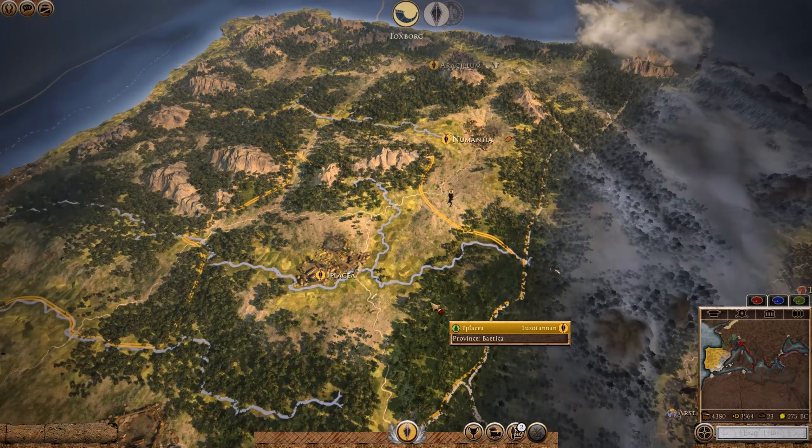A few turns later we are well into autumn and our army is almost ready. However we are going to need more armies, and Mastia has a couple of small Carthaginian armies, as does Gadir to the west. We begin recruiting a new army just west of Khartuba to launch an attack on Gadir. We want to do a beautiful one-two punch on the Carthaginians — hitting both of their towns in Iberia at the exact same time, so their reinforcements can't come to either town before it falls. Here you can see Rome is actually sieging the city of Carthage itself — Rome is becoming a massive juggernaut.